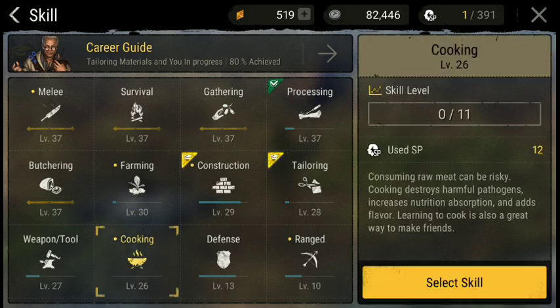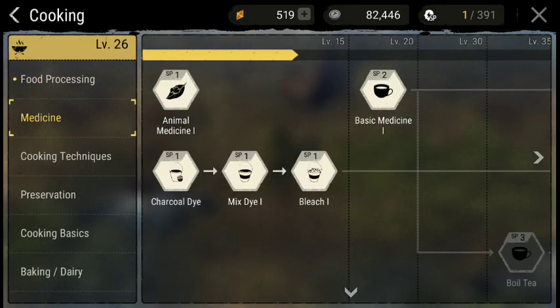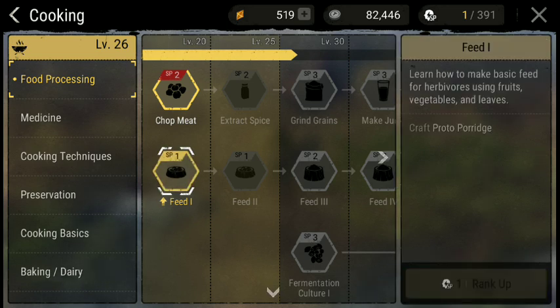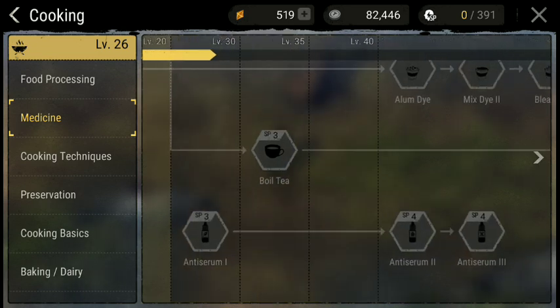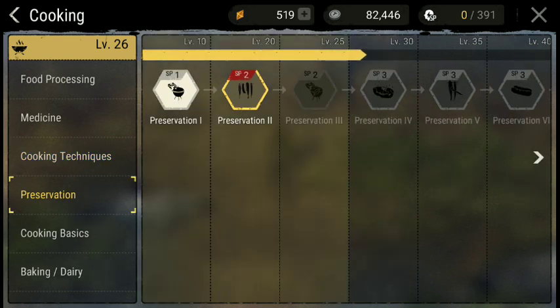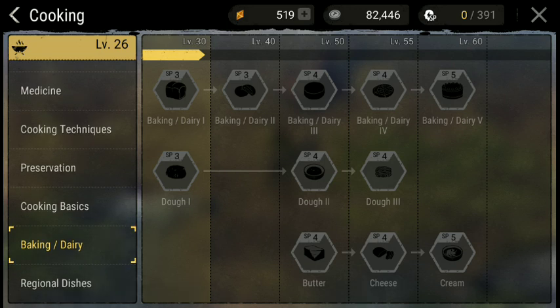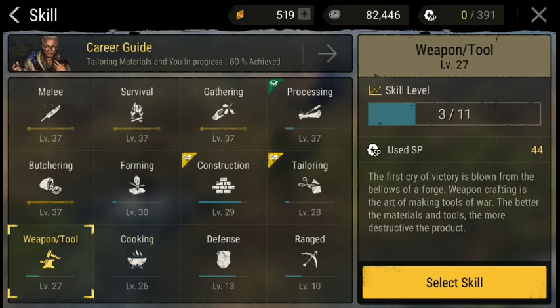For instance, cooking — I'm not very versed in cooking. I can do a little bit, but I have a lot of skills that still aren't unlocked because cooking's not something my character really does that much.